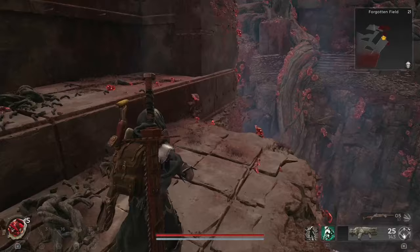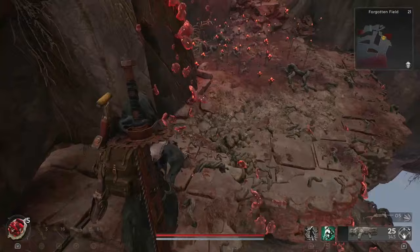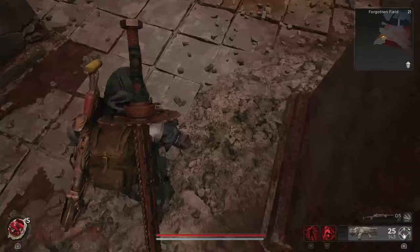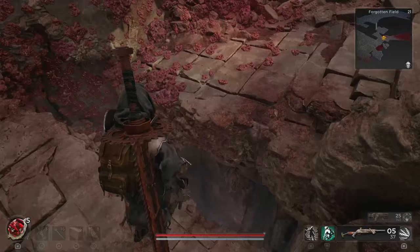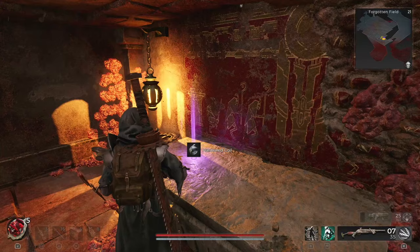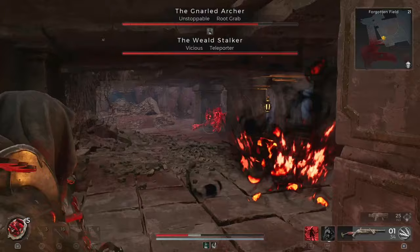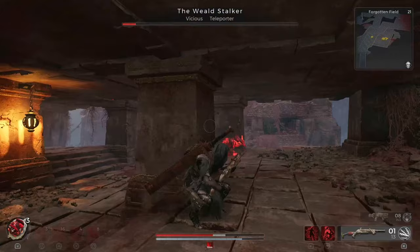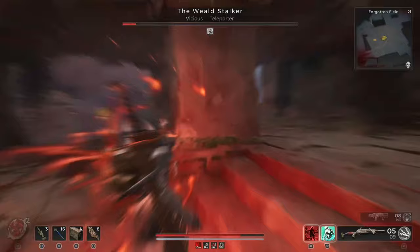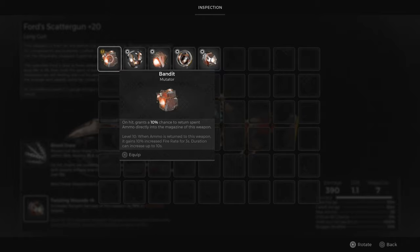Saving the most challenging for last, the Weald Stalker and the Gnarled Archer can be encountered in either the Forgotten Fields, the Expanded Glade, Imperial Gardens, or the Nameless Nest. They're hidden beneath one of the floating islands in a special area. Once you locate this area, you have two approaches: front them head on via the stairs — though caution is advised as it's easy to fall off the edge — or drop down into a room behind them, grab the hardened coil ring, and prepare for battle. Engage them both aggressively. One employs electric attacks while the other can teleport you close to them, disorienting you. Focus on eliminating one first to make the battle more manageable. Your victory will earn you the Bandit Mutator, which grants a 10% chance to return spent ammo directly into your weapon's magazine on hits. At level 10, when ammo is returned to your weapon, it gains a 10% increased fire rate for 3 seconds, with the duration extending up to 10 seconds.